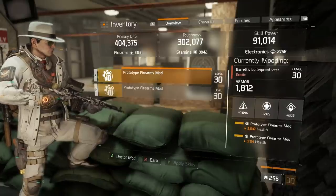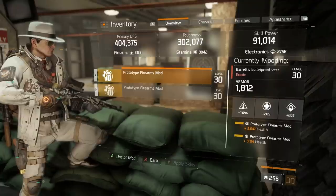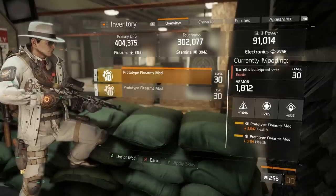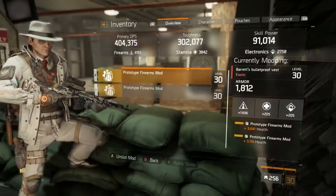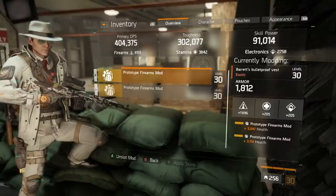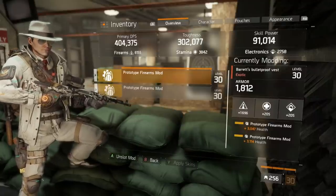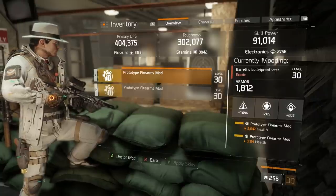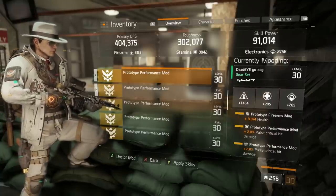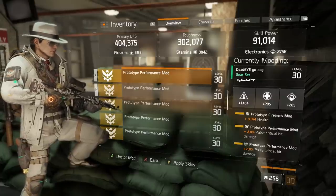For gear mods, there are a couple of different choices. For short-term survivability, go firearms with health — this gives you a larger health pool to absorb fire in individual fights. For more long-term survivability, go firearms mods with skill haste — you'll have less health in any one fight but you'll be topped off before more fights and able to pop your skills more often, including your booster shot, which increases damage output. For all five performance mods I've opted for pulse critical hit damage — the best way to increase burst overall — though first aid self-heal is a viable alternative for survivability.